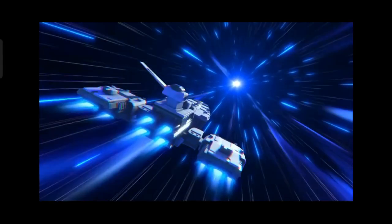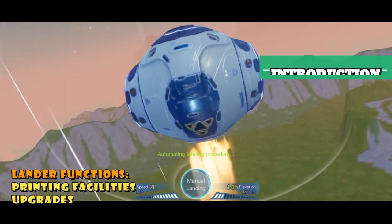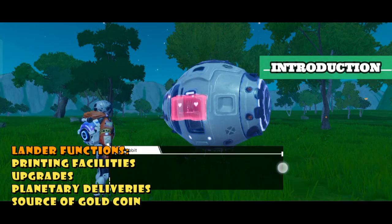However, when choosing a home planet, Alpha is the one to take. The Lander is an essential facility — it is responsible for unlocking further facilities and upgrades for you and your survival.